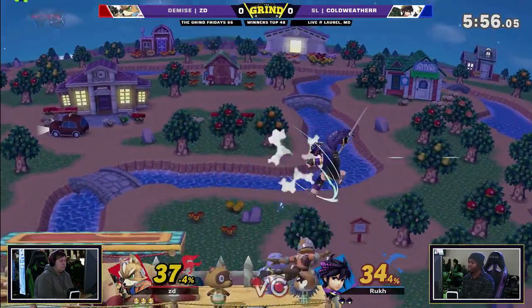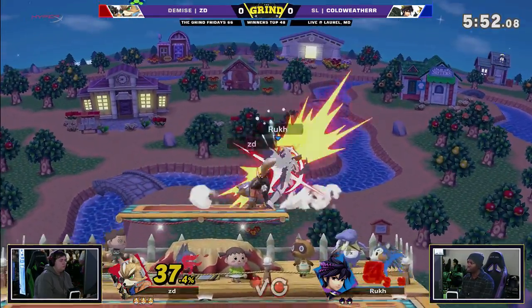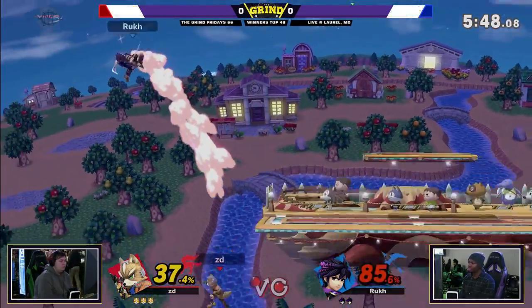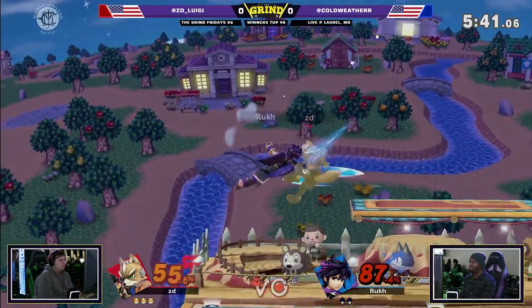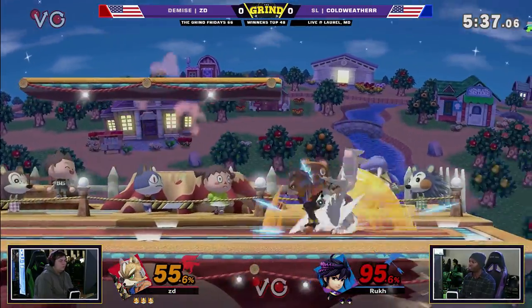Can he do it again? Shredding that shield. And then ZD showing him — Yo, let me show you how you parry — starting this combo right out of that. My god. Letting the man land, finishing it up. The drag down down air — is that new tech? That's amazing. Every time I watch ZD, I learn something new. This man is just such a creative player.